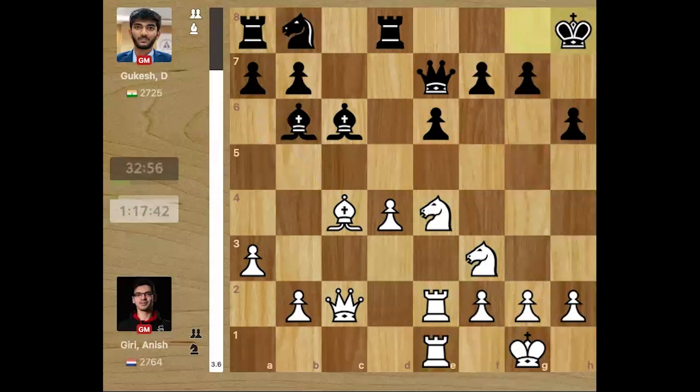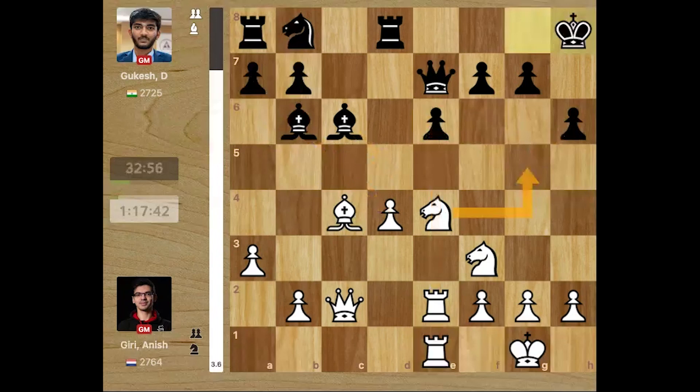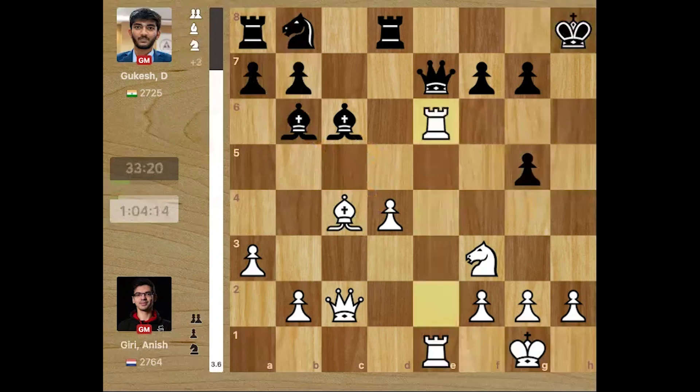Gugesh played Kh8, thinking he is safe now — Ng5 surely cannot be enough because the king is out of the pin from the bishop. The correct move should have been Bd5; the position was dangerous and he had to eliminate some of the play. Bxx and rook takes was the correct way to play, but he played Kh8.